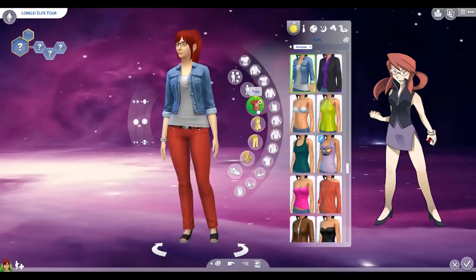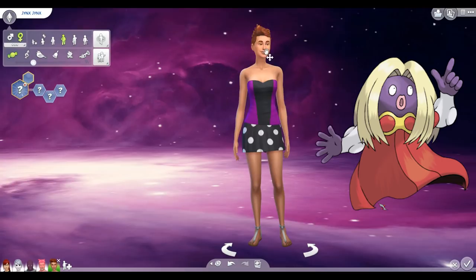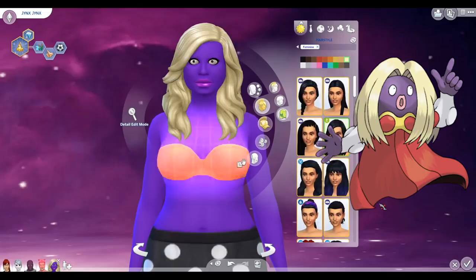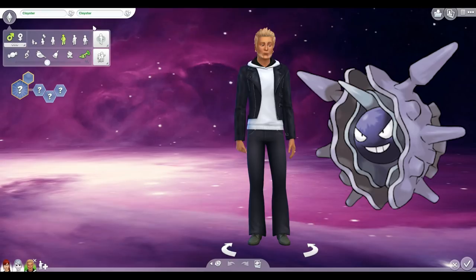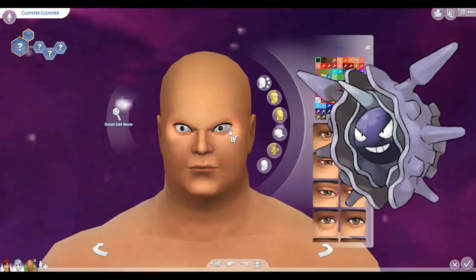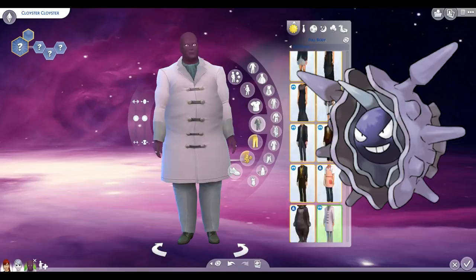And her Pokemon team consists of Jynx — oh, my horrifyingness — Dewgong, Cloyster, Lapras, which we don't have a Create-a-Sim for because I already made her in another episode, and Slowbro.